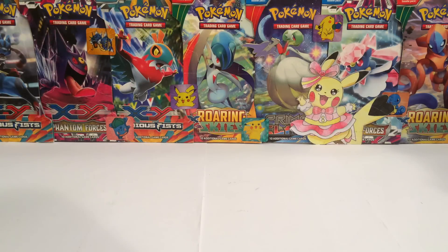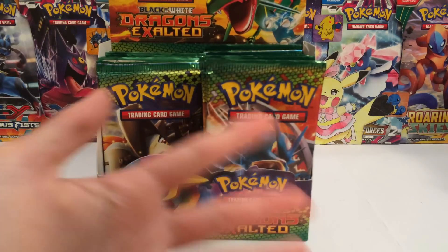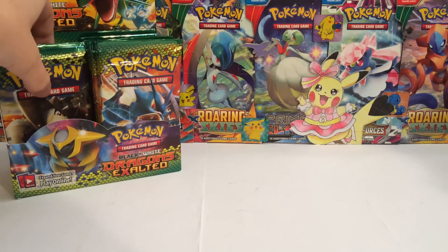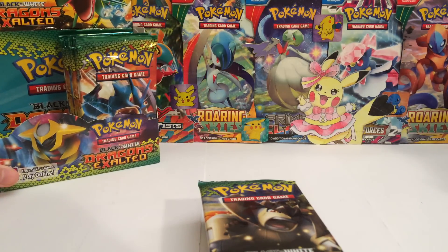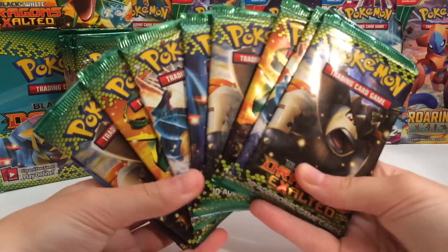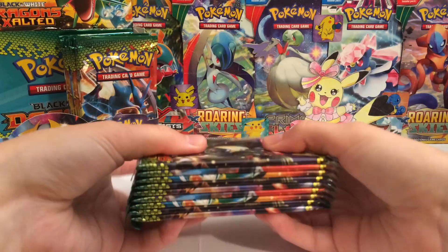What's going on YouTube? Laughing Pikachu here and today we have part number two of this Dragon's Exalted Booster Box. I hope you guys are excited. We are going to be finishing up the left hand side of the box — only the right hand side left after this. There's nine glorious packs and I'm like hopping out of my chair right now. I'm so excited.